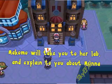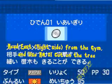Once you do that, you will be greeted by Makomo, who will take you to her lab and explain to you that Munna has been Pokénapped.